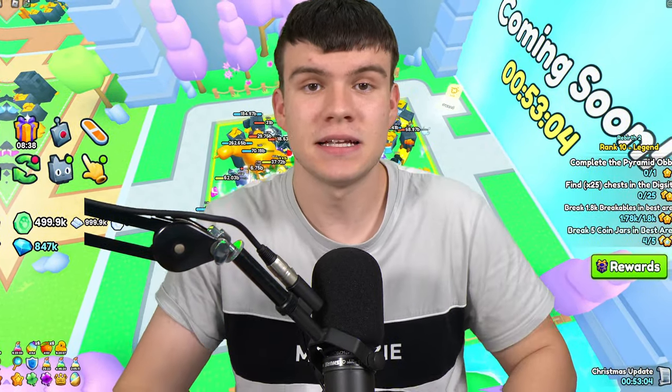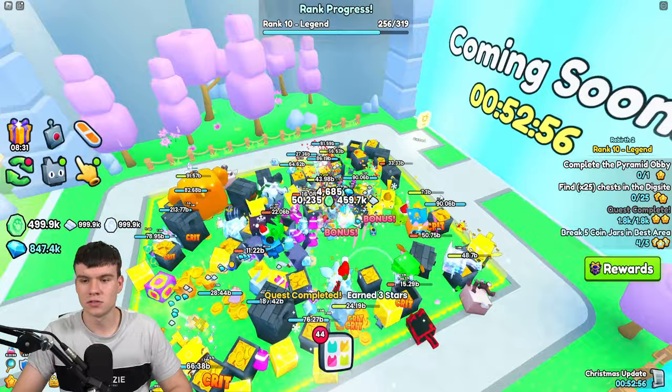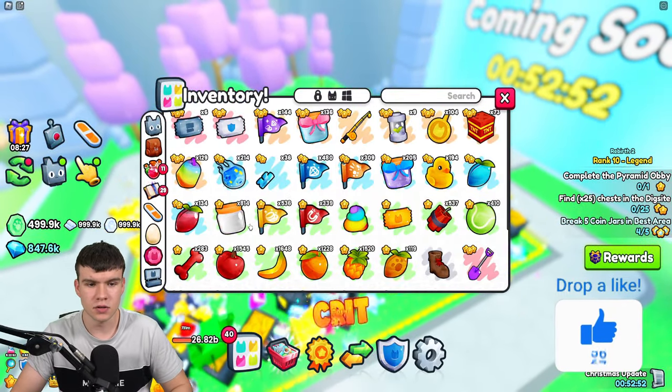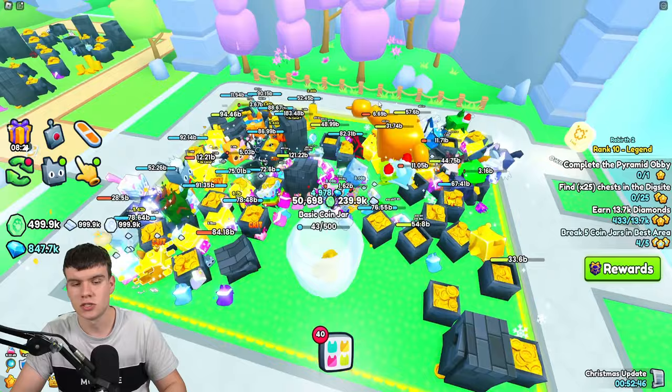In today's video, I'm going to be showing you guys how to get the Huge Wizard Westy in Pet Simulator 99. So here we are right now inside Pets of 99. This is a brand new huge pet added in the Christmas update, and I'm going to be showing you guys how to go in and get this right now. So make sure you don't go anywhere — let's get into it now.